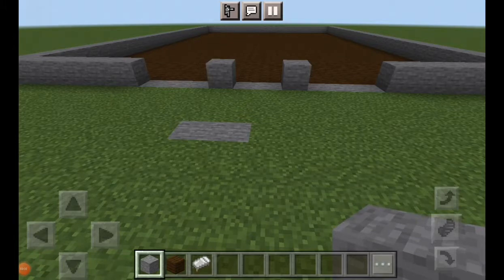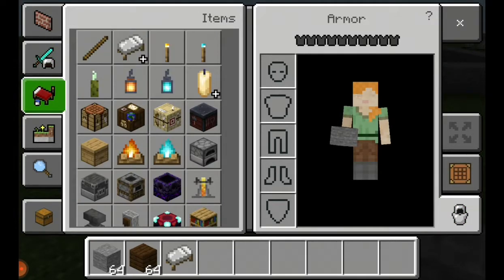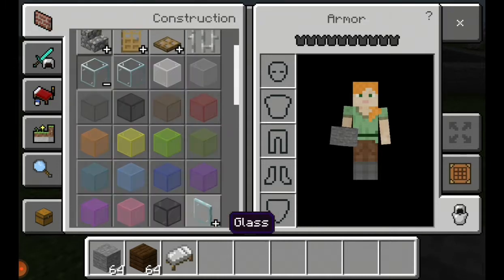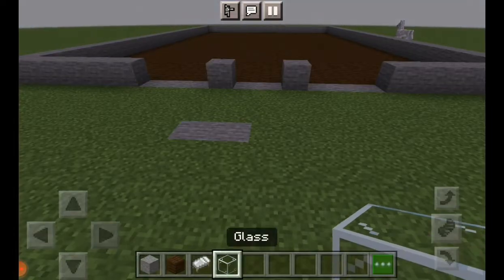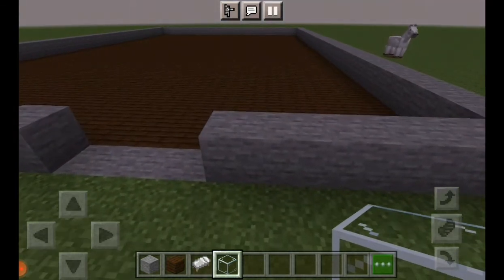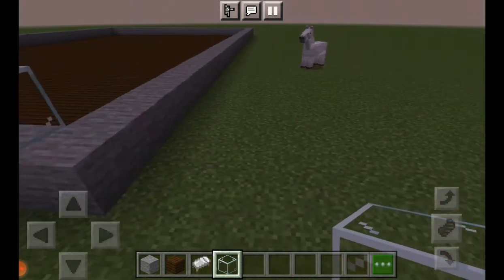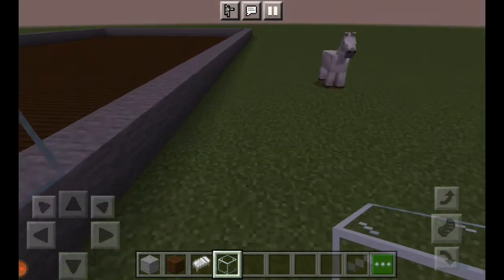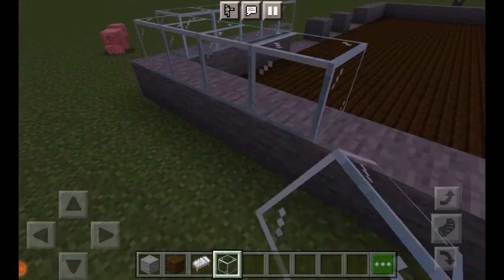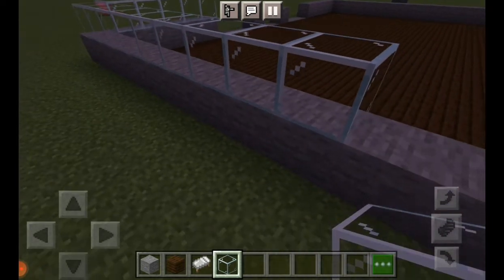Wow, the main stables part is coming together nicely. I hope my planned design turns out well. Right now we're just going to find the pieces to build the walls higher. I'm going to be using glass, and later on for each individual stall I have this thing planned out in my mind - their walls are not glass, because it just doesn't make sense to have glass windows in a horse stall. Let's speed this up.